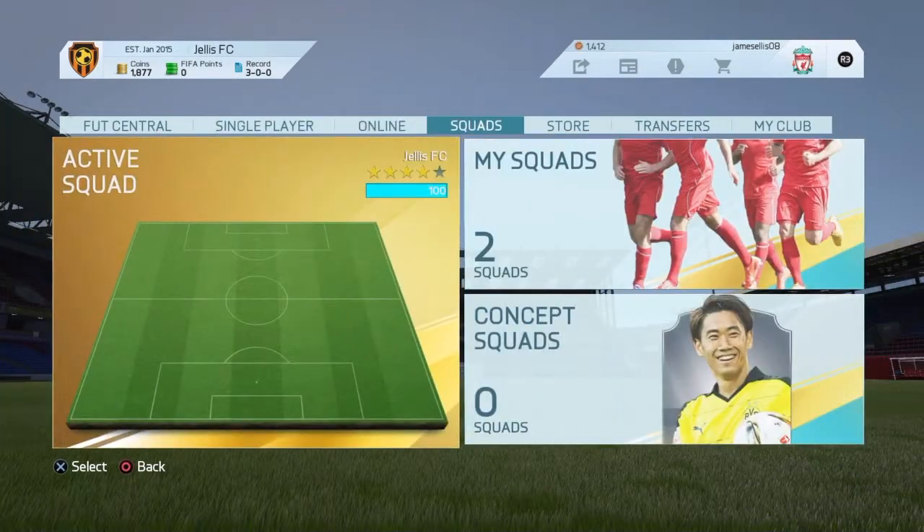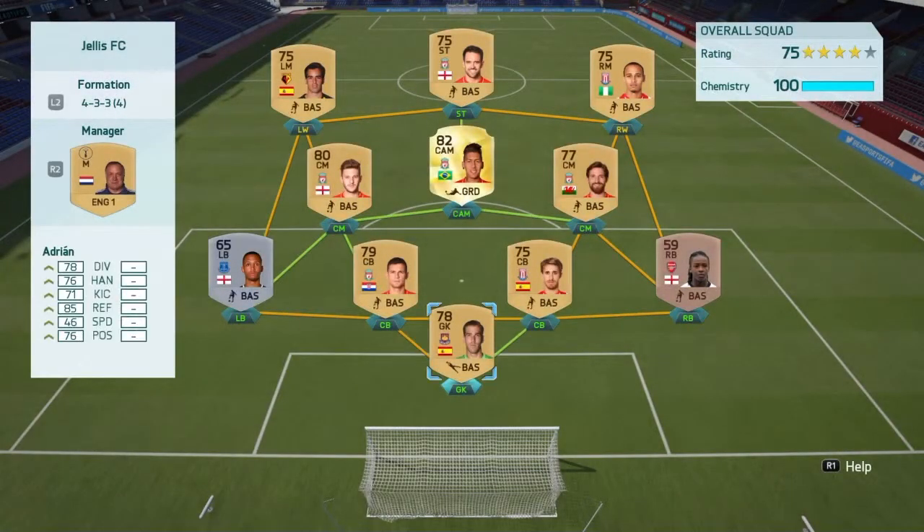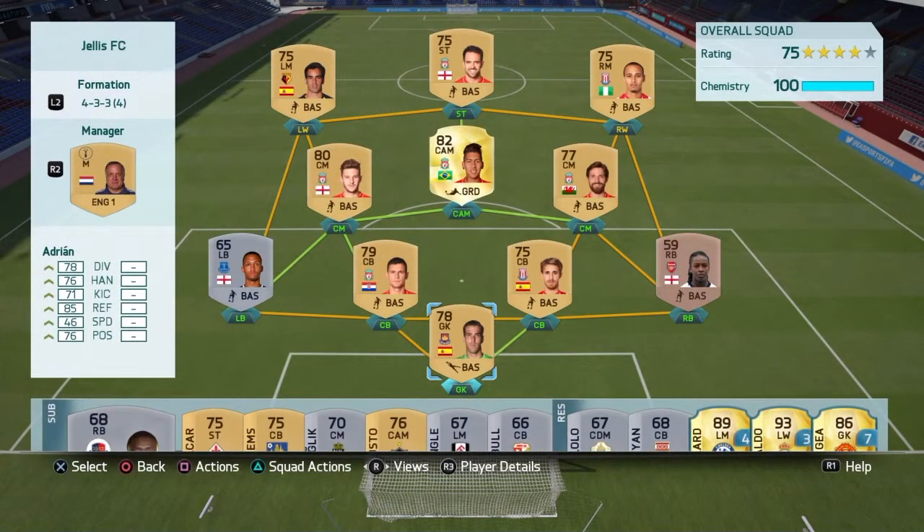My squad is good enough to start the online divisions, but I do want a bit more coins and hopefully strengthen. I've made this squad from collecting coins through various ways. I got packs in the web app and got a few players. I got Thiago from Bayern Munich, which I sold for about 4.5k.